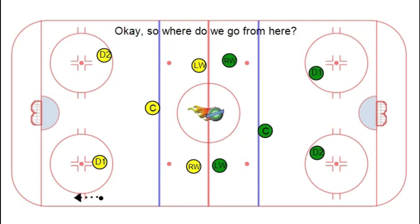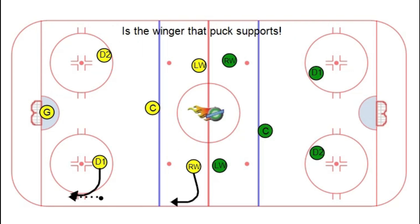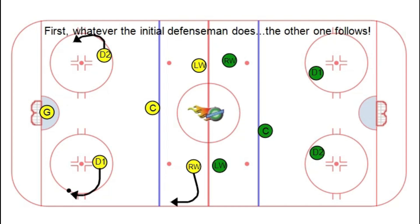So where do we go from here? Now we move into the regroup phase. Who goes where and who does what? The winger who sent the puck back into the defensive zone is the winger that puck supports. Several things need to happen in this regrouping process. First, whatever the initial defenseman does, the other one follows.